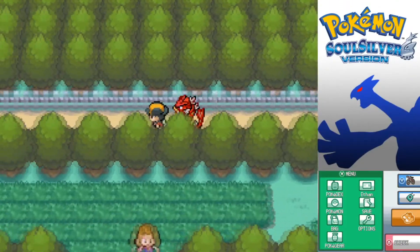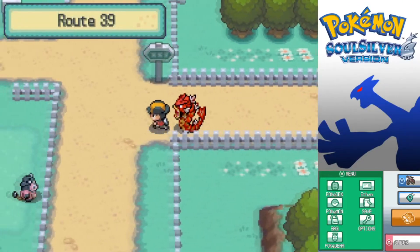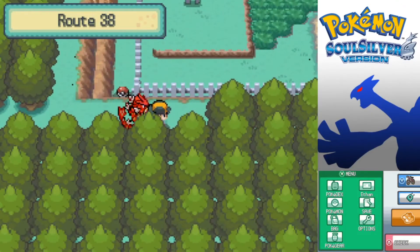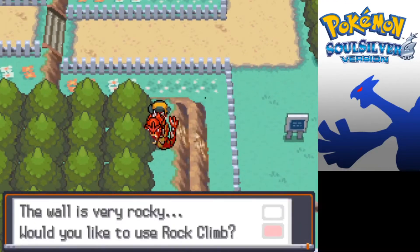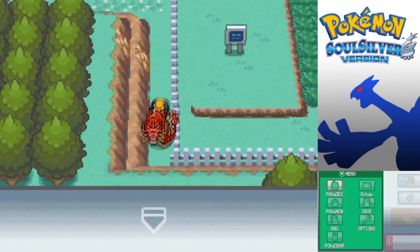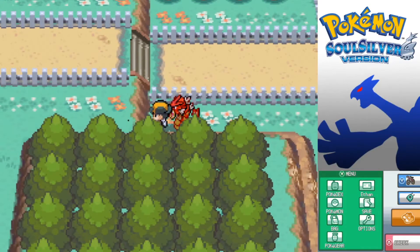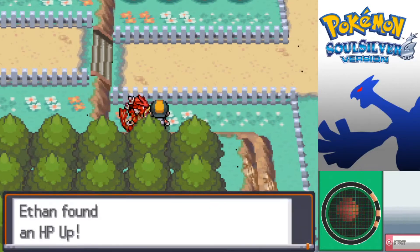The Rock Climb spot we actually need is not on the route right next to Ecruteak - it's actually Route 39. If we go along over here, we can use Rock Climb. There's a hidden item somewhere around here as well - just over there. Perfect timing. Rock Climb again, and down here we have a Lax Incense, which lowers the foe's accuracy. And there's a hidden item right here too - an HP Up. Nice.